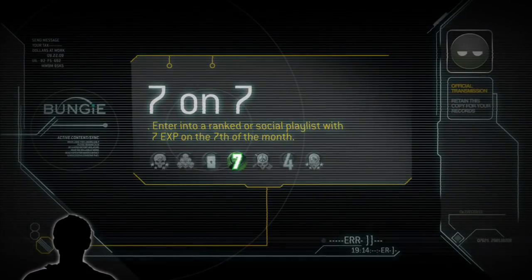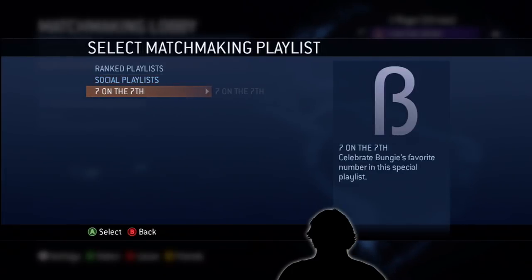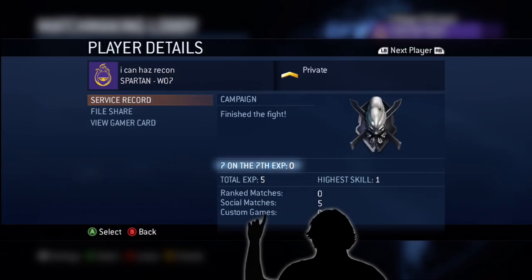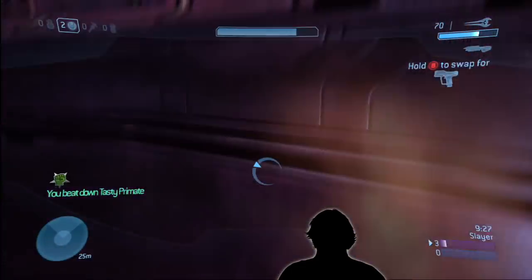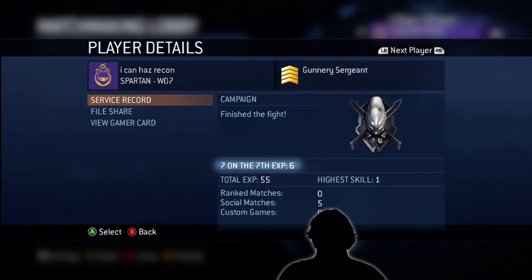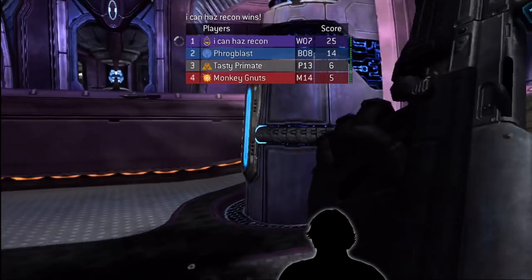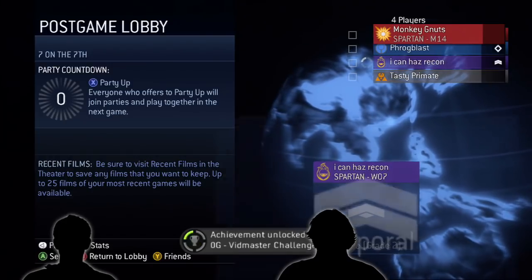7 on 7 is another one we released with the DLC update for Halo 3. On the 7th day of any month, you have to get a total of 7 EXP in a playlist — not 7 more EXP in a playlist you've been in before, but a grand total of 7 EXP in that playlist. To make it easier, once a month we actually put up a playlist called 7 on the 7th. It's the 7th every month.